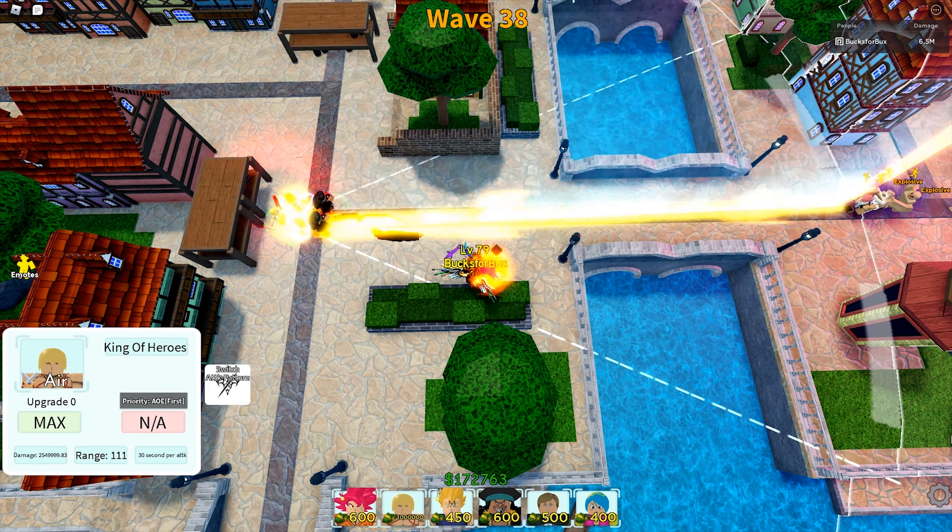Gilgamesh is currently the second most expensive tower in the game — it costs one million dollars to deploy. Yes, one million dollars, so you definitely need the five-star Bulma if you want to deploy this unit. He does not have any upgrades. I think he is the only combat tower with no upgrades, and to me that's a weakness — it means he cannot hit Powerful 1 and Powerful 2 mobs. Considering the price, I think the developers should allow the six-star Gilgamesh to hit Powerful 1 and Powerful 2 mobs.